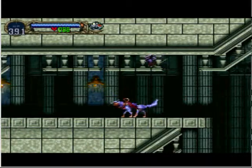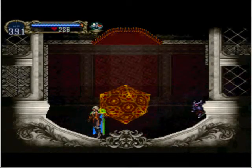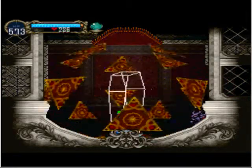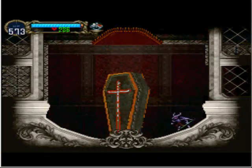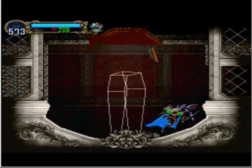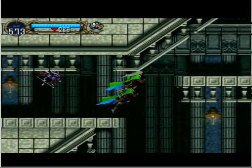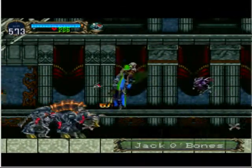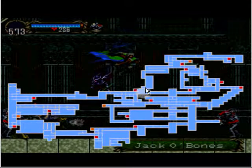Here we get a save point. I don't know why I just transformed into the wolf — I think I just pressed the wrong button or something. As you can see, we're now back at this part of the Black Marble Gallery that we were in before.